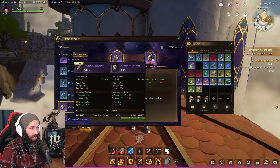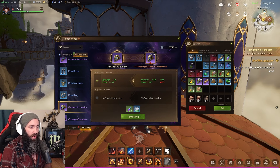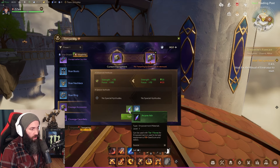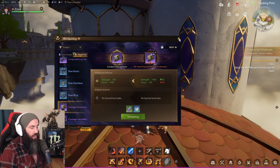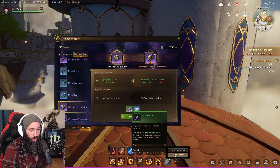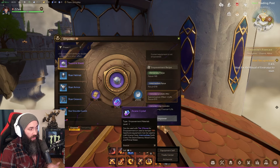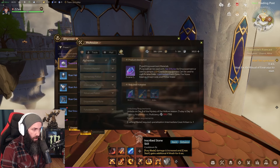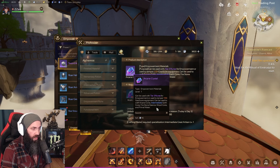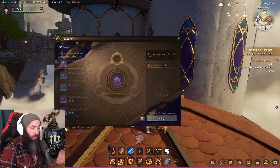Tempering also requires arcane ash, so there's definite value in getting gear duplicates and recycling them through the sell system. Higher-tier gear will likely yield higher grades of arcane ash. If you're curious where materials come from, click on the item and hit 'Source' — the game tells you. For arcane crystals and arcane ash, it's the alchemist: arcane shards get refined into arcane dust, arcane dust into arcane crystals. So alchemists are going to be very busy.